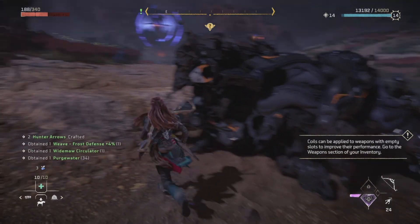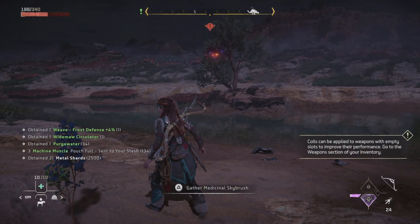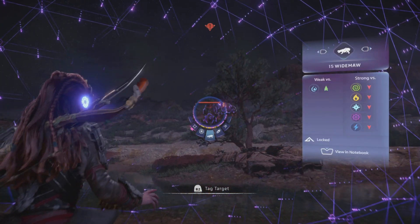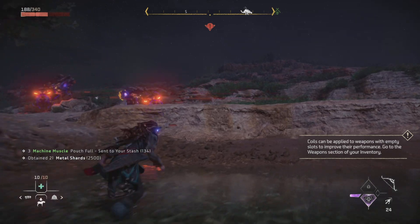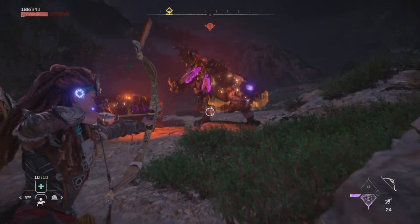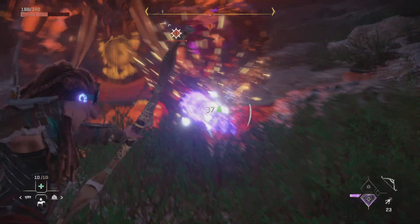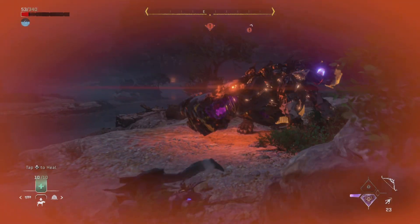The tusk from the Wide Maw is actually hidden in its mouth, so you can't just shoot it off in plain sight — you will actually have to be patient. What you want to do is get up close to it and wait for it to trigger the vacuum attack, like what it's doing here. The Wide Maw will not perform this attack if you're far away, so you have to be close.